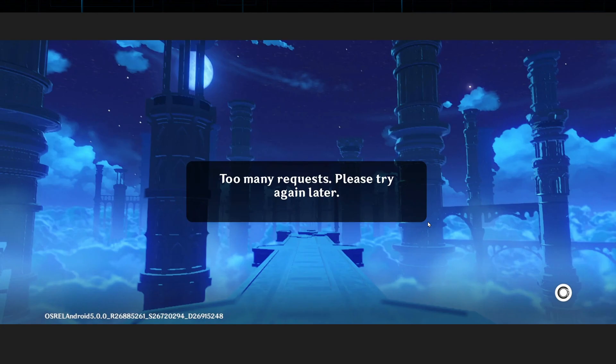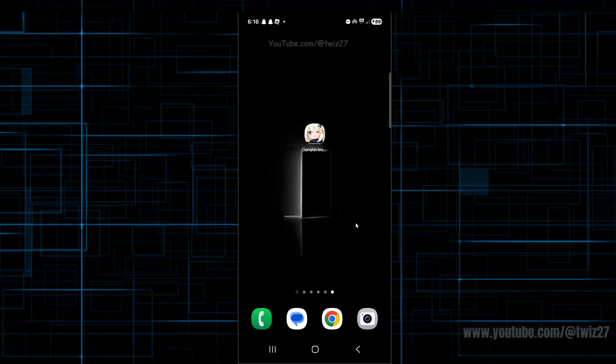Connection instability can also cause repeated failed attempts that look like retries. The first and most common fix is to simply wait and retry later. Since the error may be due to server rate limiting, waiting another 30 minutes before trying again can work.